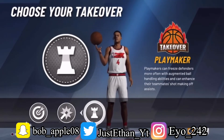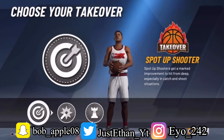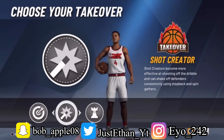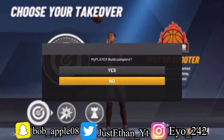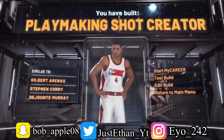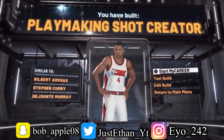At the beginning of the year I didn't know what takeover to pick. Everyone who made a play shot would just pick shot creating. If you want to be a rim threat or something people still pick shot creating, but I think sharp is better because it helps you shoot better and shoot from far range — and I've tested that.